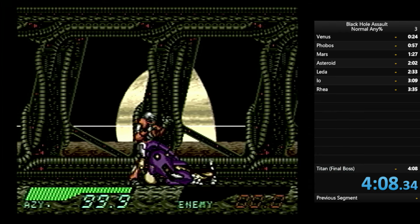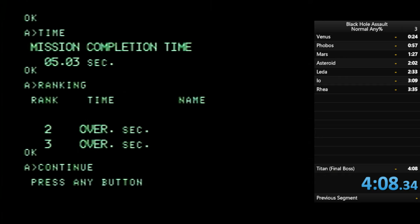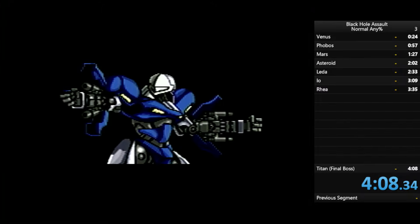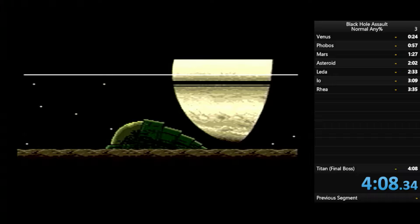And yeah, that was Black Hole Assault. The time started when I selected my name at the beginning, and the time ends when I deal the last blow to the final boss — sub-4:08. I think sub-4 should be possible, but it might be a bit tight because you have to consider loading screens and not missing the elbow. The IO fight in particular — the enemy kept jumping away and their get-up is a bit weird. Once you figure out a consistent strategy for that, sub-4 is definitely possible, especially with faster loading times.